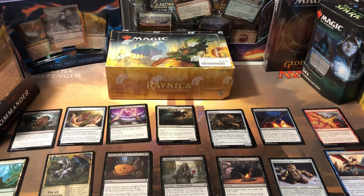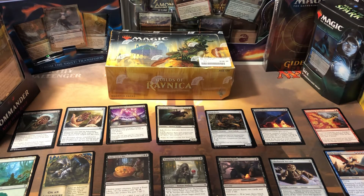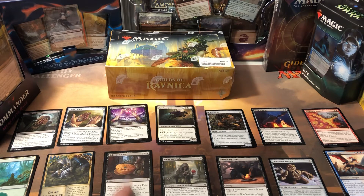So I ended up finishing seventh overall — not great, right in the middle of the field. Out of 14 players, I finished seventh. I just want to give a quick rundown of what I drafted and give you a little warning: mono black just has too many weaknesses unless you get a lot of removal to deal with your opponent's creatures.